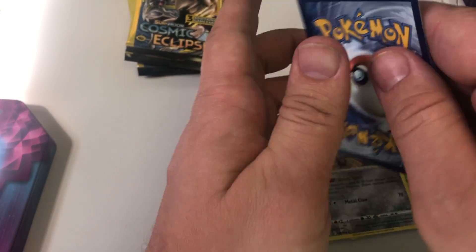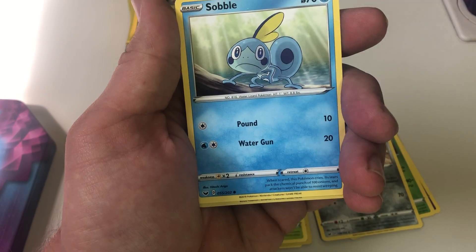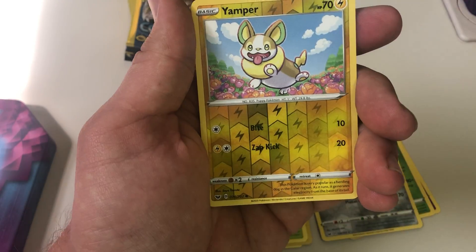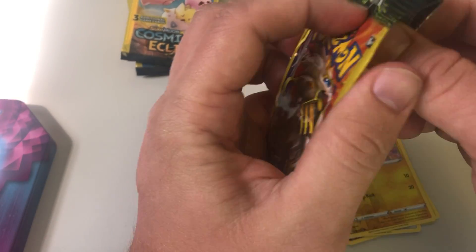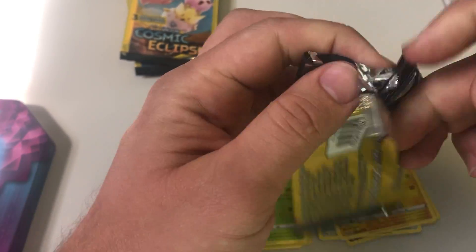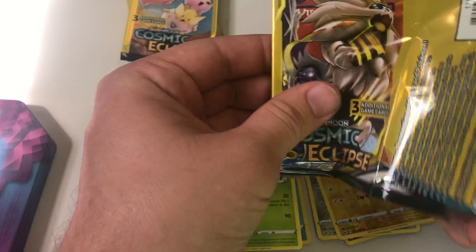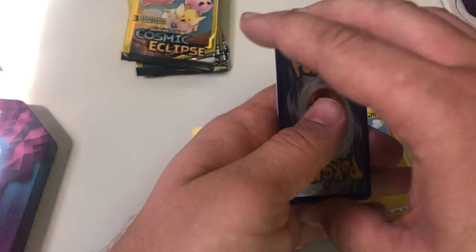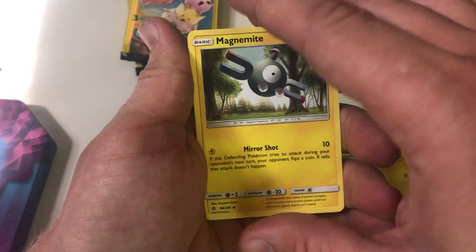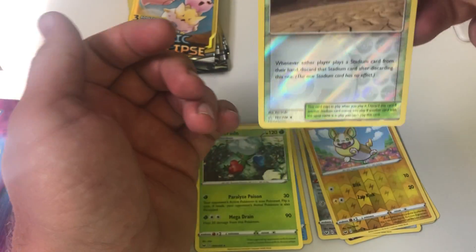The rest of the promos might be the best thing we've got so far. Lazuli — that's a cool card. Sableye, versus holo, Yamper. All right, then the Cosmic Eclipse. These have ball code cards. Magnemite, Zangoose, versus holo, Chaotic Swell.